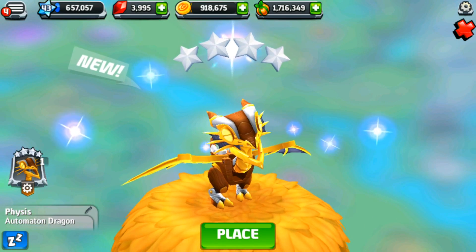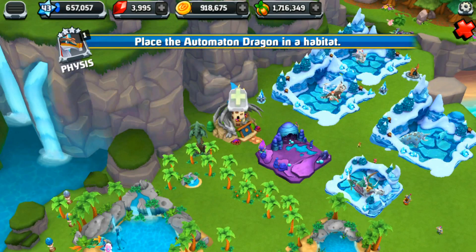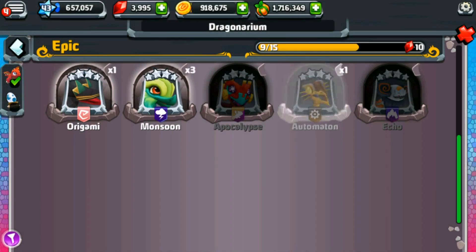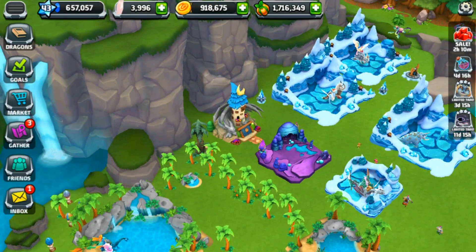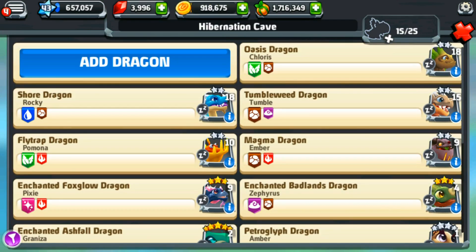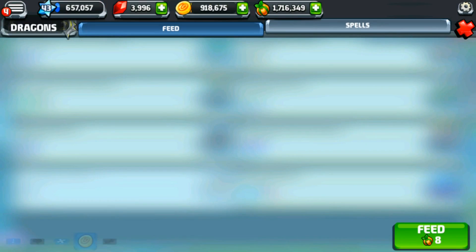It's the Automaton Dragon! That's so exciting — I had not unlocked it yet. Welcome to the hibernation cave, buddy! Now I am even closer to unlocking all of the always-available dragons. We're just going to have nothing but bring-them-back potions when that happens, but there we go — we now have another mechanical dragon!